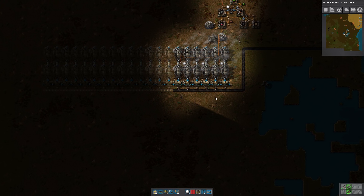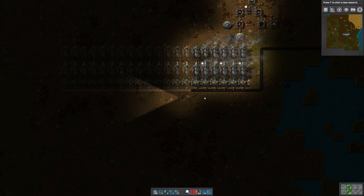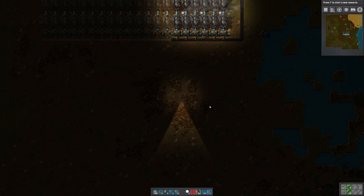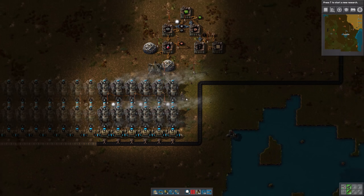When we need more power after that — and we will — we can basically flip this and run another line of boilers on the other side of this belt. At that point we'll have to upgrade the belt to red because one yellow belt is not enough to feed two rows of boilers, but it can feed one whole row. Right now we're generating 3.3 megawatts and we're only using about 25% of our capacity.